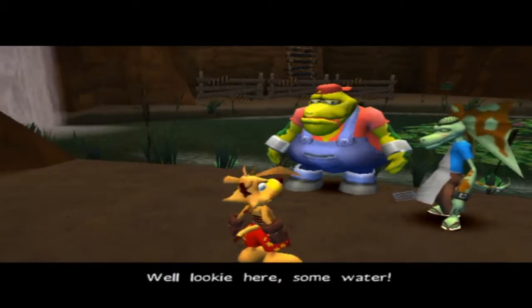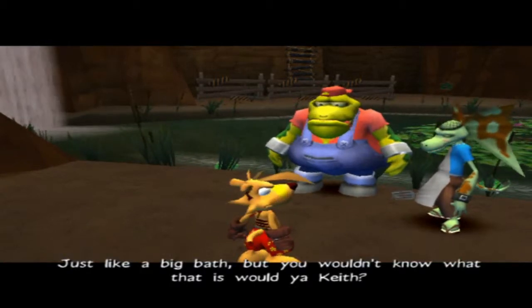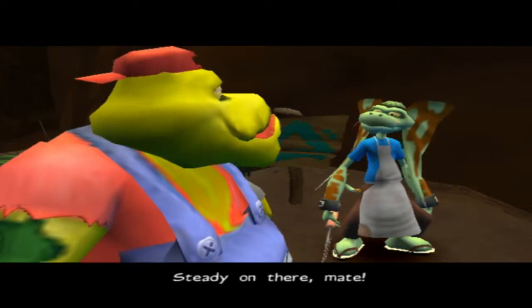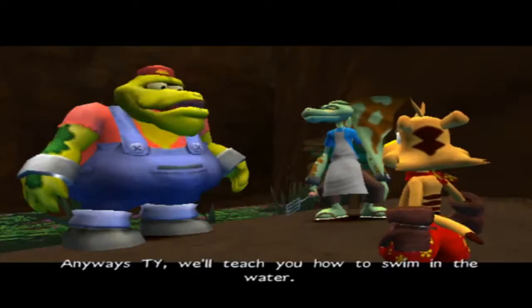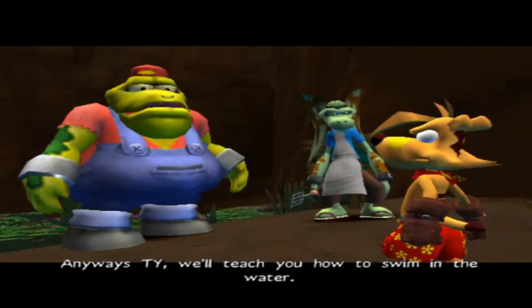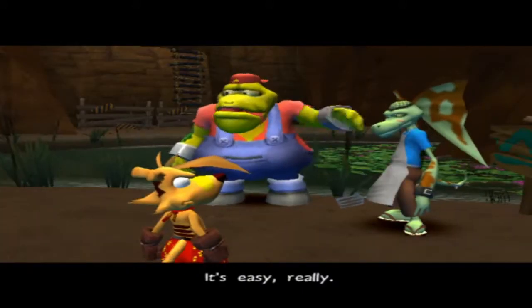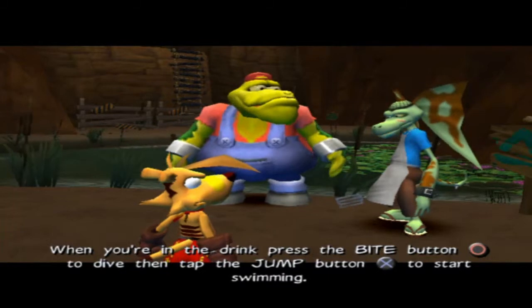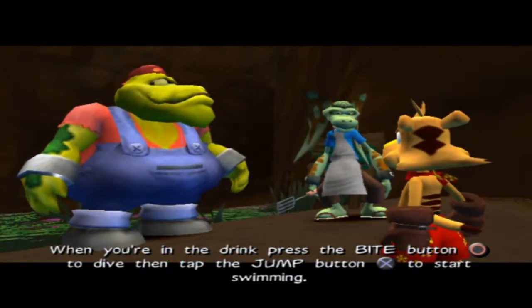Well, look here — some water! Just like a big bath, but you wouldn't know what that is, would you? Anyway, it's time we teach you how to swim in the water. It's easy, really — when you're in the drink, press the bite button to dive and tap the jump button to swim.